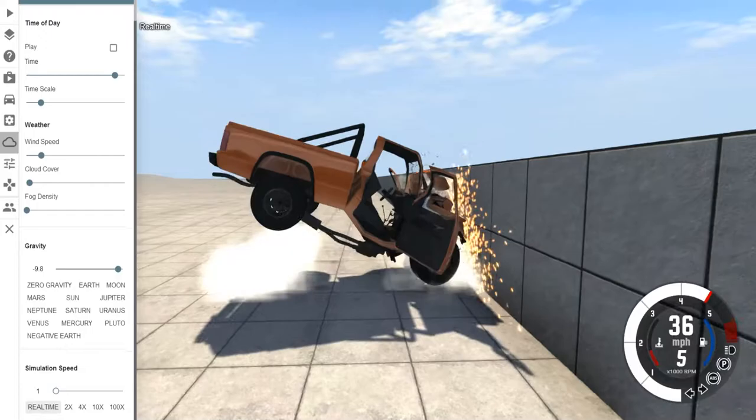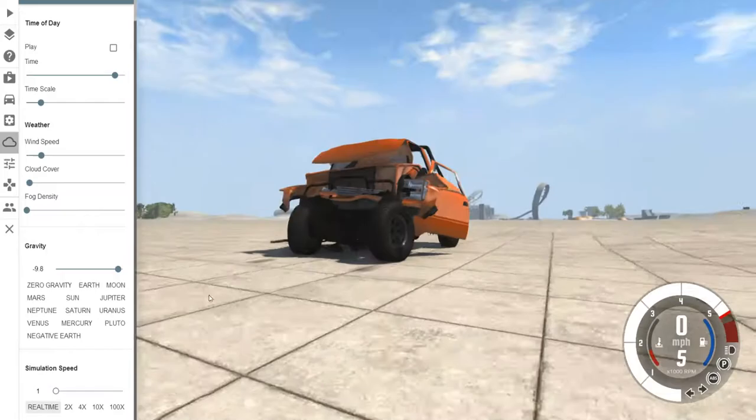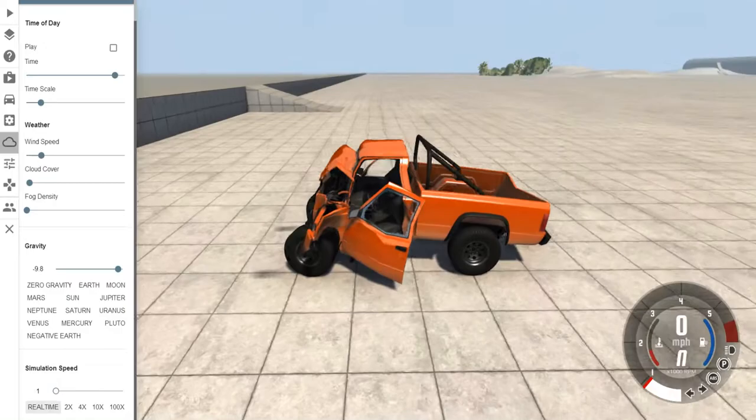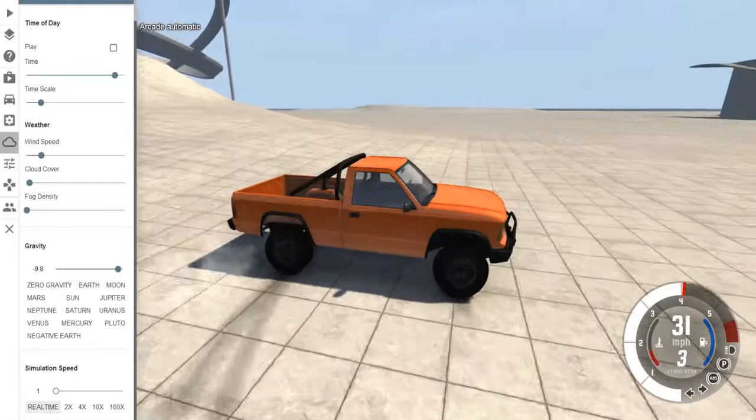I wouldn't be surprised if it flexed the back at all. It did flex the back. Truck, I think it's come to your end — it's just completely destroyed. Do you think you would survive? Let me know in the comments if you would survive that crash. The Gs would probably kill you most likely.